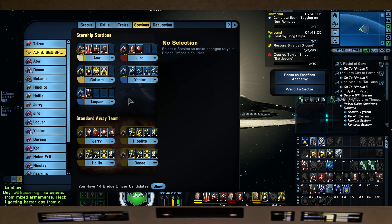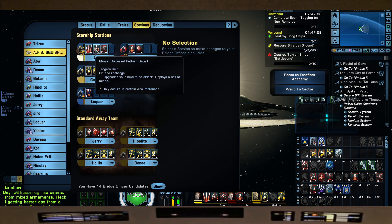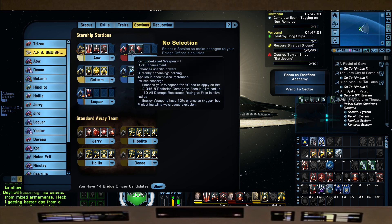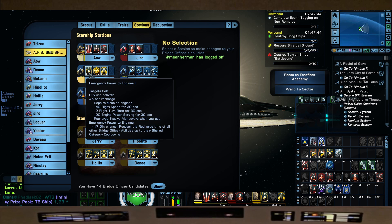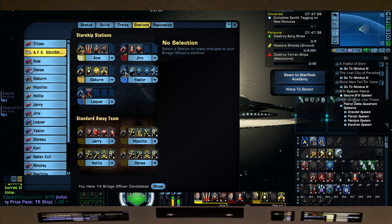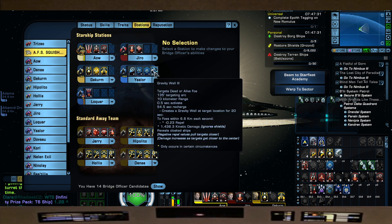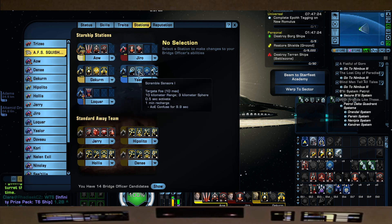Enter our Stations — going left to right, top to bottom. We're going to go with Beam Fire At Will, Dispersal Pattern Beta 1 for our Mines, Torp Spread 3 as our main damage dealer, Kemocite Laced Weaponry, and Focus Assault. Emergency Power to Engines, Emit Unstable Warp Bubble, Eject Warp Plasma. Tractor Beam, Scramble Sensors, Protonic Shockwave, Gravity Well, and Concentrate Firepower. So we have 5 Unconventional Systems procs to help lower our Universal Consoles' cooldown period so they can keep firing.